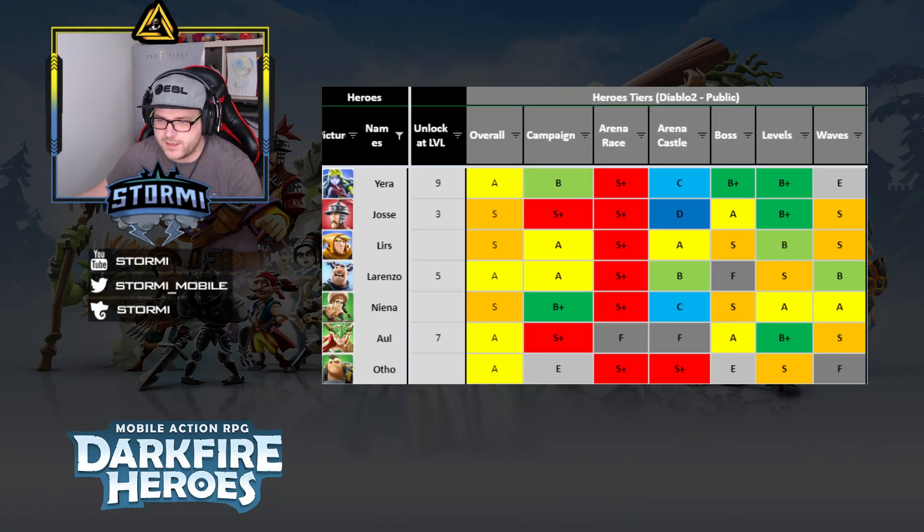Now let's look at the tier list for these seven heroes. As you can see in the overview, they are all rated either A or S overall — the overall rating is the sum of each hero's rating across every specific mode. Yera, Lorenzo, and Otto are rated A, while Jossi, Lears, and Nienna have an S rating. The red S-plus is the best rating. They are all, except Ayul, really strong in the arena race mode, which is why I focused on them — they are easy to get and will help you a lot in PvP modes.